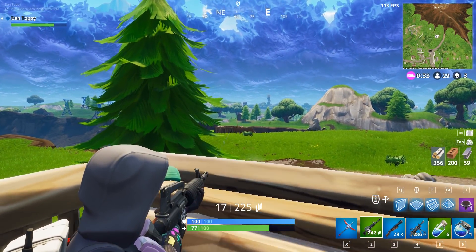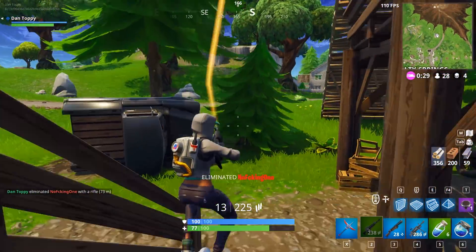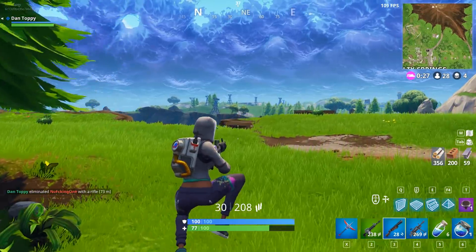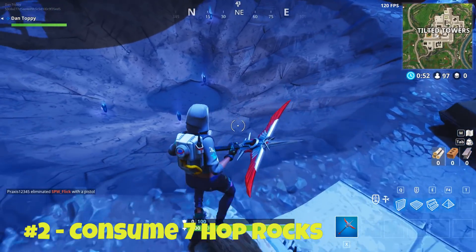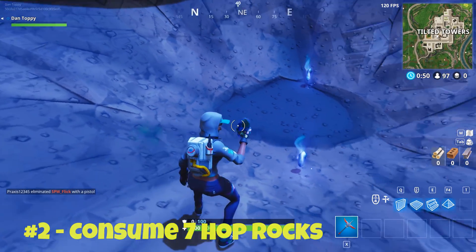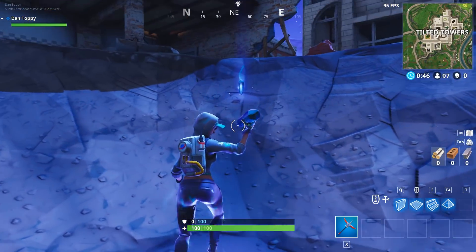In these locations you can generally find around 3 chests each, and if you are lucky with the shop you might even be able to find 4. If you hit those two places first then you should get quite a few sorted. Then after that you just need to search a few more houses and you will have completed the challenge. I'd say depending on how many people are dropping there you should be able to get this done in 2 or 3 games. After that, challenge number 2 says consume 7 hop rocks.